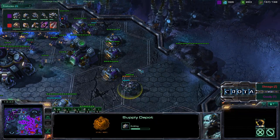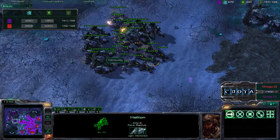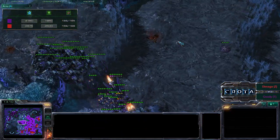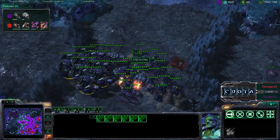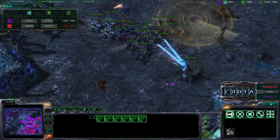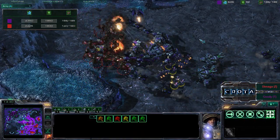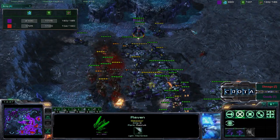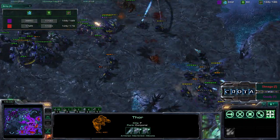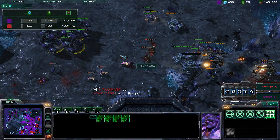Goody starting to mass up a very large mech army with 4000 minerals in the bank. The Raven does a great job revealing and denying all those creep tumors, slowly destroying the creep highway. Now 31 mutalisks are trained and dropping in — not enough energy for a Point Defense Drone, marines without stim pack, SCVs on auto-repair. The mutalisks with marine support manage to take down the Thors. Hellions come barreling in toasting zerglings at the front door, protecting the siege tanks.